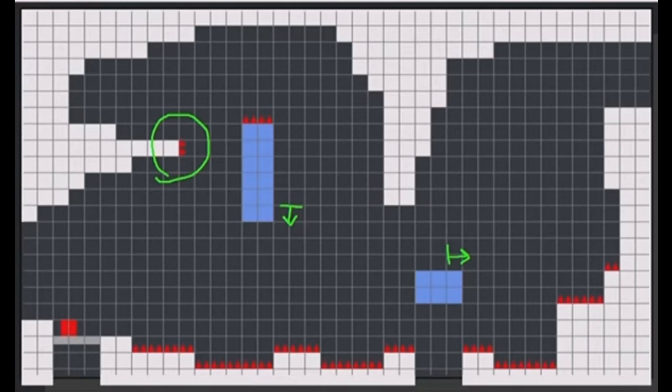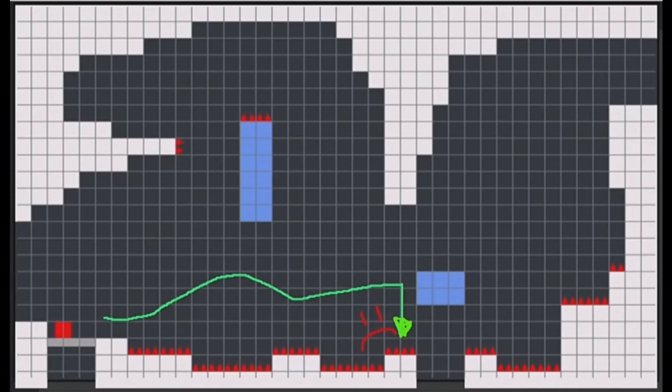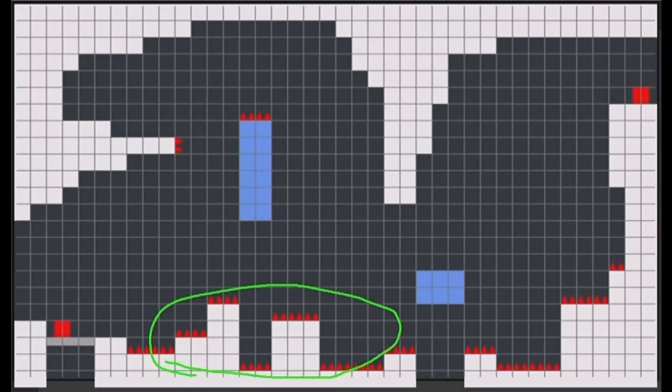This version also had a problem with players trying to skip the first block entirely and go to the second block, which completely undermined the story the developers were trying to tell. In the next version, this problem was solved by pulling the spikes up, making it nearly impossible to jump to the second block. These were all the major changes that the level experienced, but they all revolved around the story that this panel was trying to tell. This approach to level design keeps levels focused and directed, and helped the developers diagnose problems their levels might have.